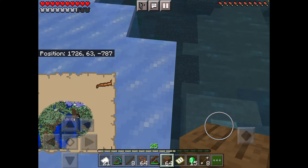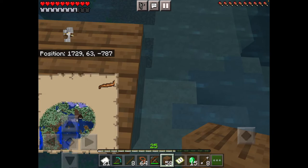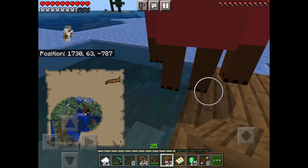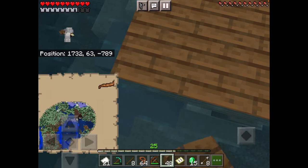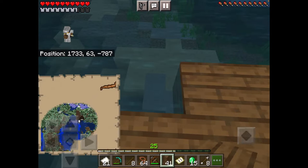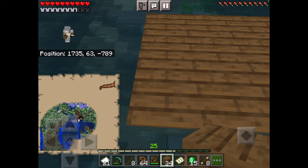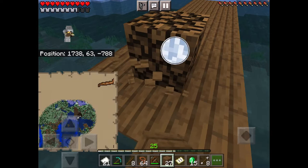Ooh, doesn't look like we're gonna be able to get across - yeah, with your size there. Not to worry May, I'll make a bridge. That is if some of these stupid blocks would stop appearing literally in the water where you can't swim because of your AI. Don't worry May, I know what I'm doing - just building some more spruce planks here. We're almost there to the front entrance, hopefully this doesn't take too long.